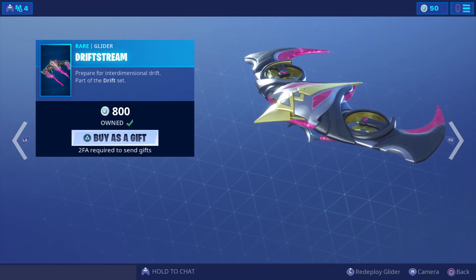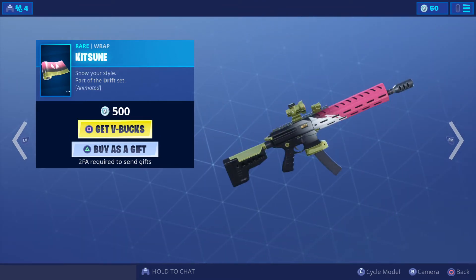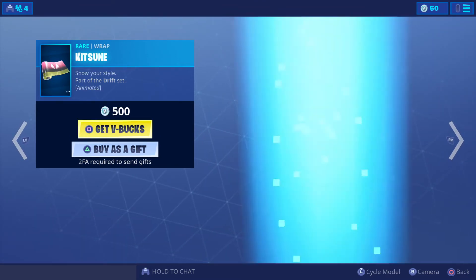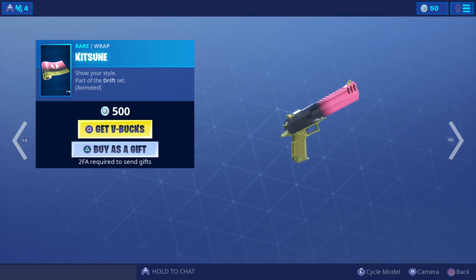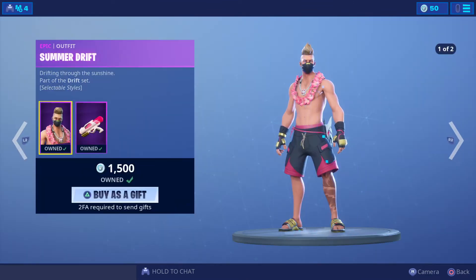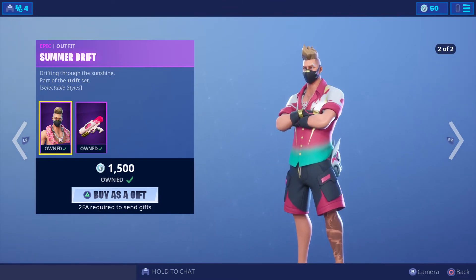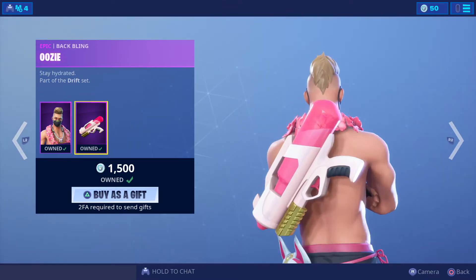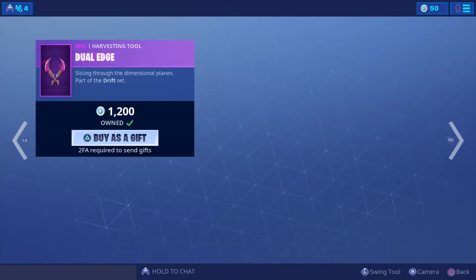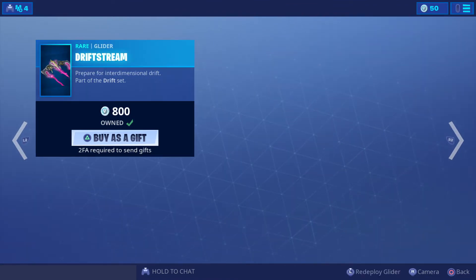This is the Drift set. Here's the Drift streamer at 800 V-bucks. This is the wrap at 500 V-bucks — let's have a look and see what this looks like. Summer Drift at 1500 V-bucks — two different designs there, and there's the back bling. Dual Edge harvesting tools at 1200 V-bucks.